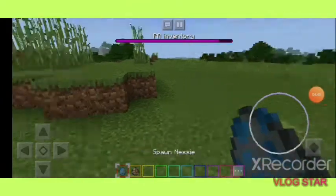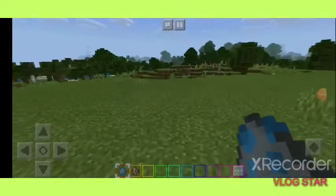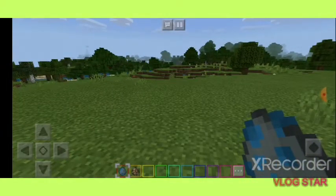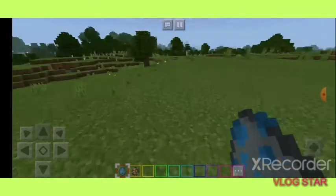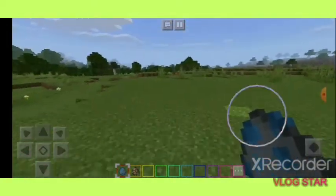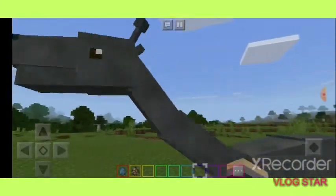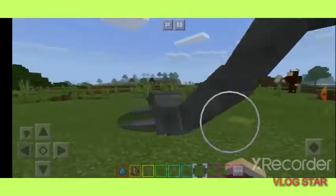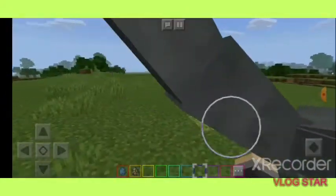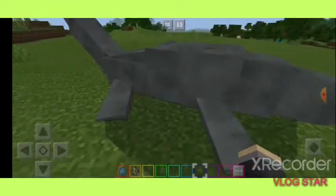These are going to be the last two mobs for this add-on. Like I told you, there would be mobs for the eggs I showed you at the beginning of the video, and here they are. This first one is of course the nessie. I'm pretty sure it's a water creature mostly, but I guess it can also be on land.